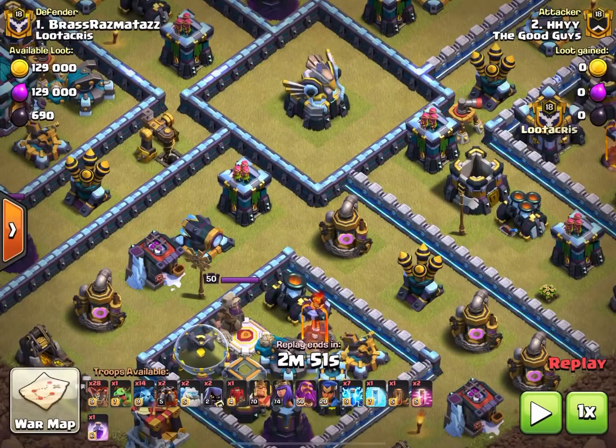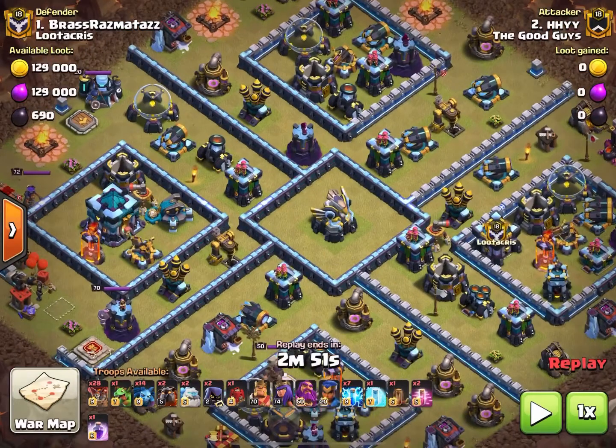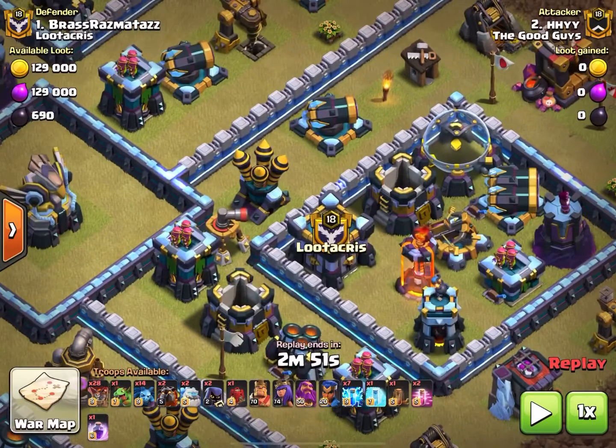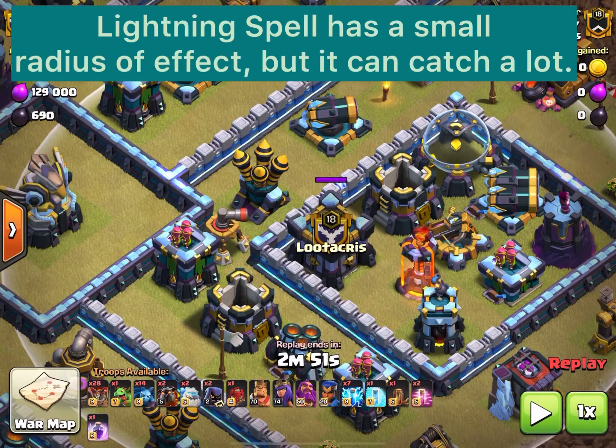HHYY, aka one of the greatest attackers I've ever had a chance to work with — very glad to have him in the clan — ripped this base apart. We needed a 28 one-star to win the war and he said 'I'm gonna triple it and we will win by two.' So we're going to start with the lightning spells over here on the air defense and the air sweeper.